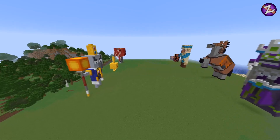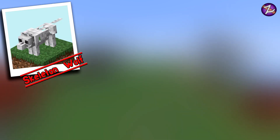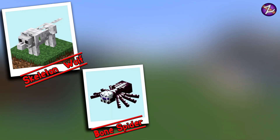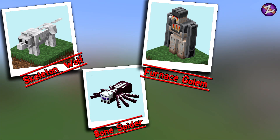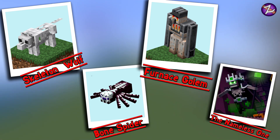So those are the mobs we're going to be doing, and I'm just going to leave it down to you — you tell me what you want to see next. So we've got the Skeleton Wolf, the Bone Spider, the Furnace Golem, and the Nameless One. Let me know in the comments which one you want to see me build next and I will get that video done shortly. I do have a mob coming first of all but I'm not going to tell you what it is — it will be out very soon. I'll see you on the next one, bye.